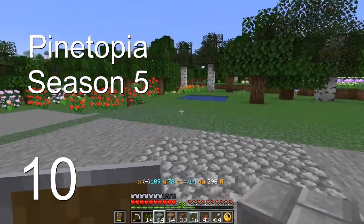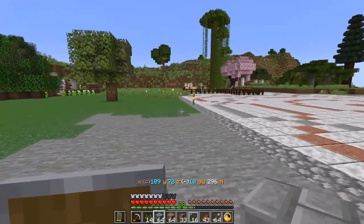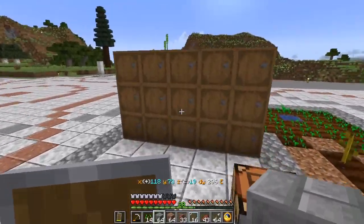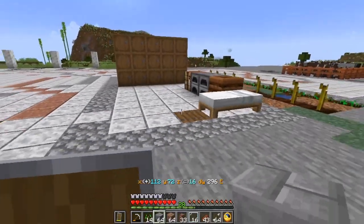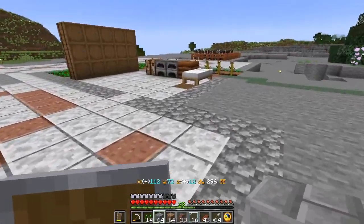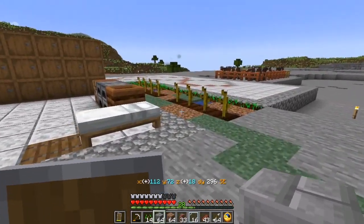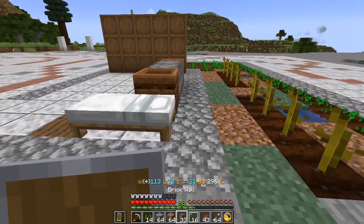Welcome back everyone to the Museum of Pinetopia, where today we are going to begin to build our walls. We'll finally have walls for our museum. To start, we will build the wall at our office to give us a nice look at the smaller scale of it, and once we do that we can scale it up for the rest of the museum. We don't have enough materials to enclose the entire area but it should tell us if we're going in the right direction.